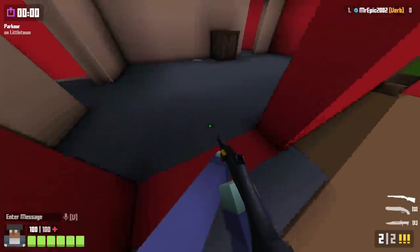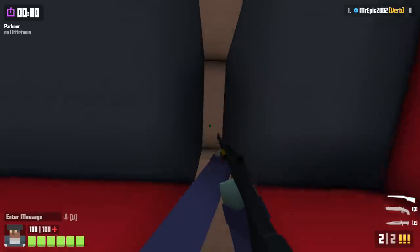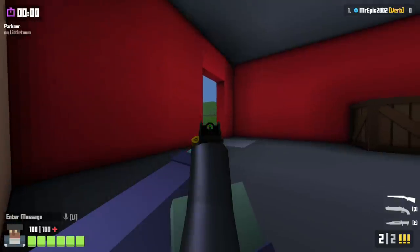Bringing it up a level with the shotgun — make sure you're standing right on the door frame, look right up and shoot. You should be able to go inside the wall down below. Again, you can shoot people from spawn or as they come past.